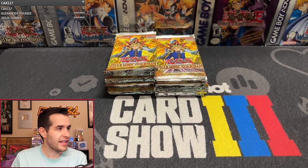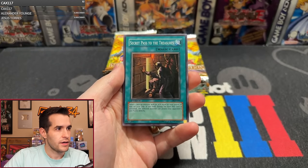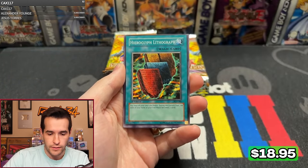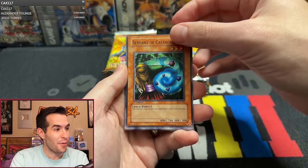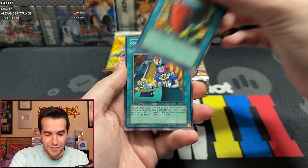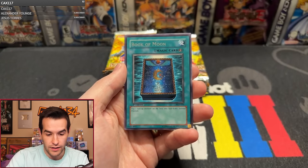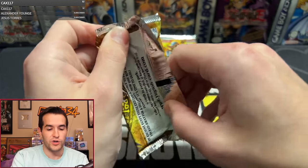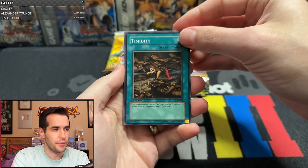Pack three, Mercy Less Mike. We have Storm of Locusts, Secret Pass to the Treasures, Nightmare Horse, Trap Dust Shoot — that's a good one. Whoa, more super miscuts like the other day. This is almost all the way miscut on the top. And then Hieroglyph Lithograph, same thing. That's really cool. Reversal Quiz, Buster Rancher, and Book of Moon — another good rare. So many good cards in Pharaonic Guardian, such a stacked set.